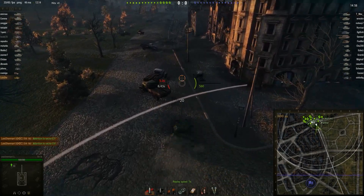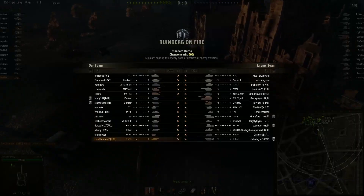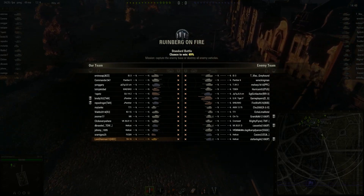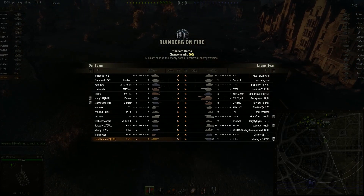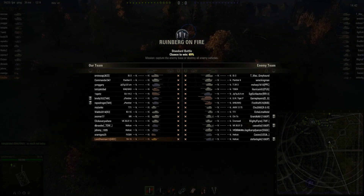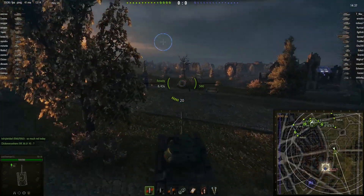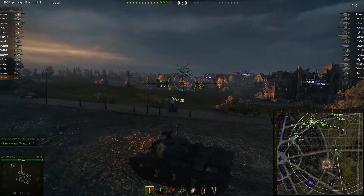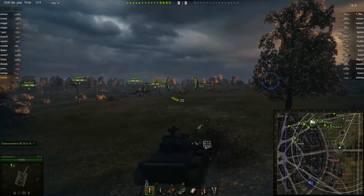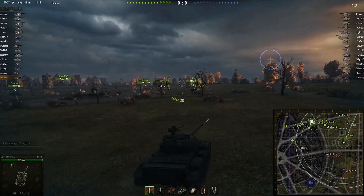Welcome everybody to another round of World of Tanks subscriber replays. My name as always is Maxwell, and today's first video is from the user Lewis Sherman 13. He's driving the 59-16 on a standard battle on Ruinberg on Fire, also known as slightly rainy Ruinberg. Being a tier 6 light tank in a tier 8 game, he's not going to have the most stellar damaging game, but he is still going to be able to affect the turn of play.